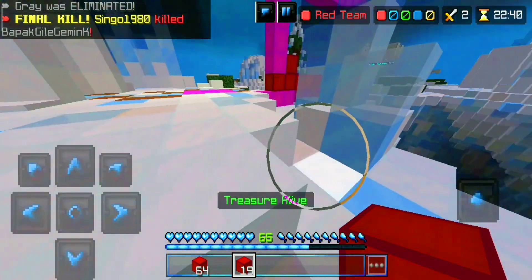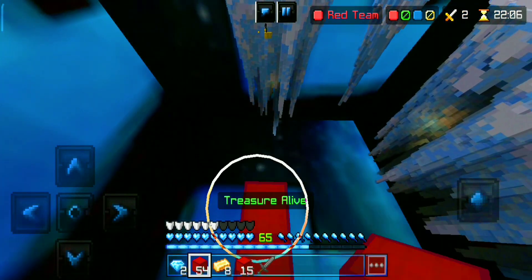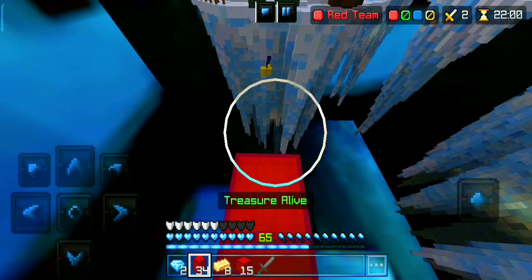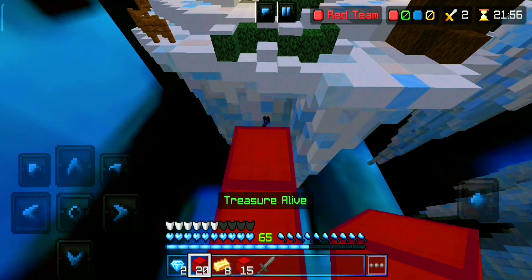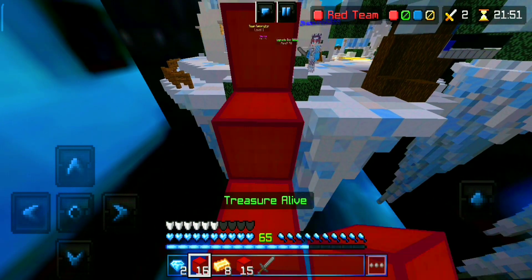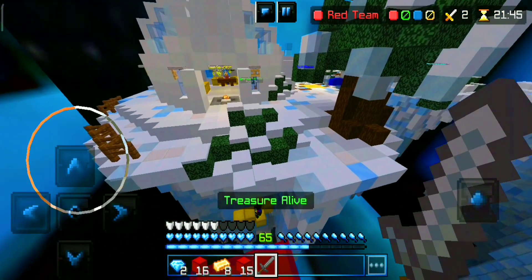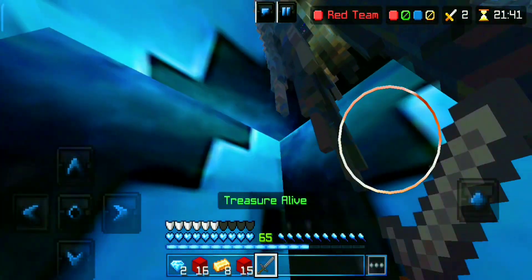Sometimes when we go from the diamond generator toward someone, because of the ice our speed just increases and we jump into the void. I've experienced this. There might be other reasons too, but according to me this is the most laggy map ever on the Hive Treasure Wars — I literally hate this map.